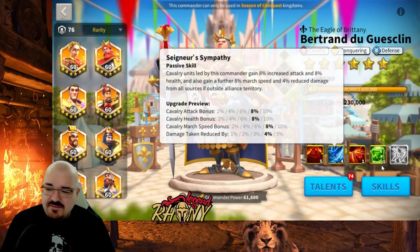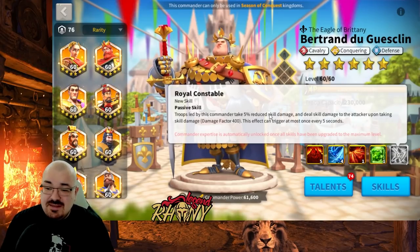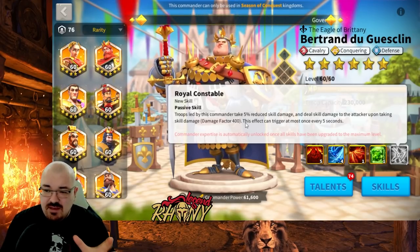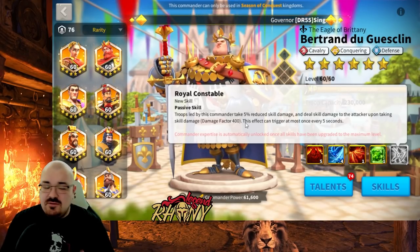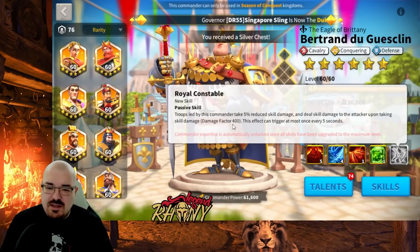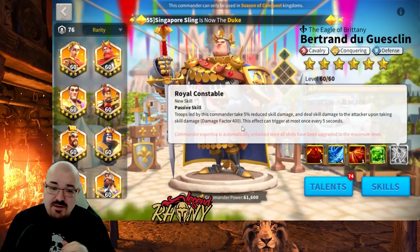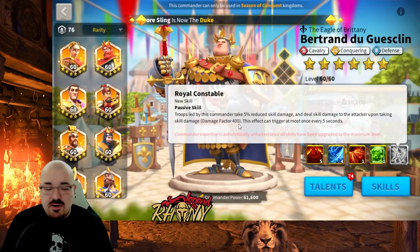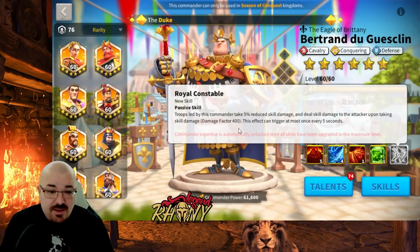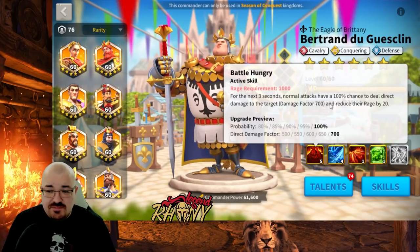One nice thing about his expertise is that when he takes skill damage, he deals damage back with a damage factor of 400. In a murder ball, you eventually get AOE, so if you want to use him for the field, his expertise will definitely help you out. There are other commanders like this — Aminata does the same thing. If you're walking with Aminata and she gets AOE, she immediately strikes back. That's a very nice mechanic.